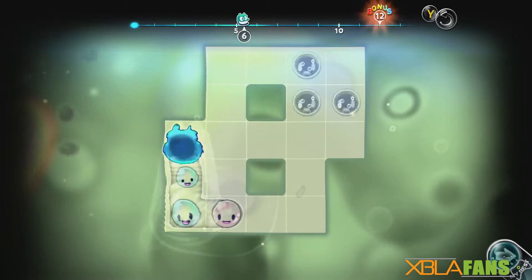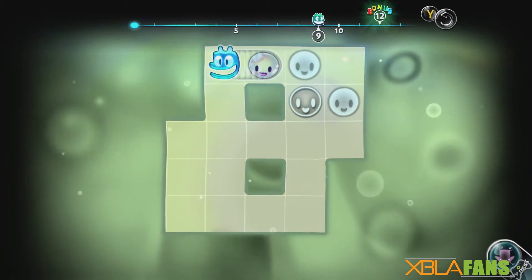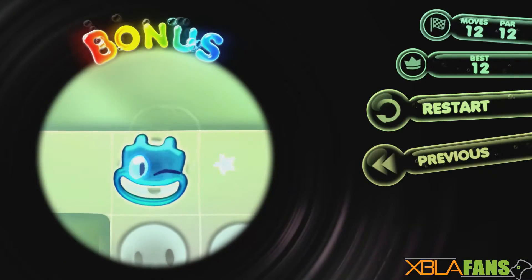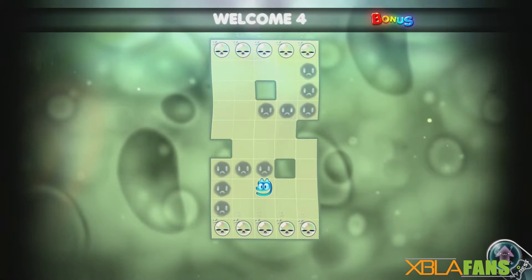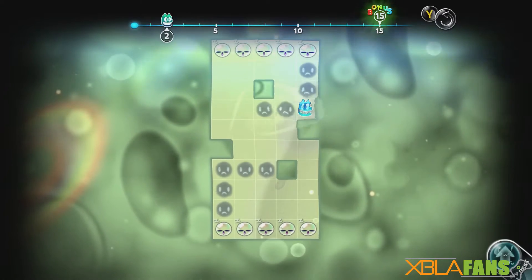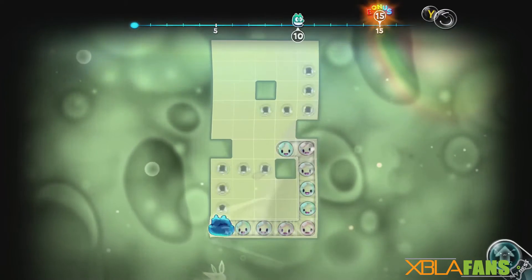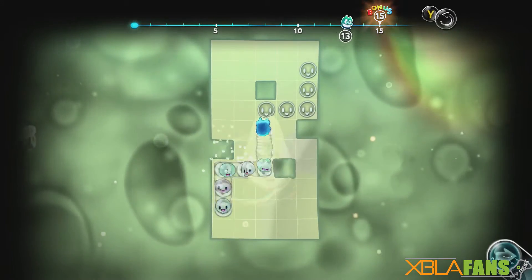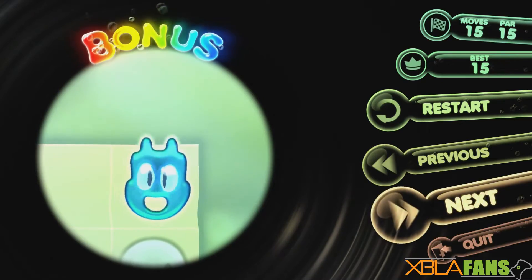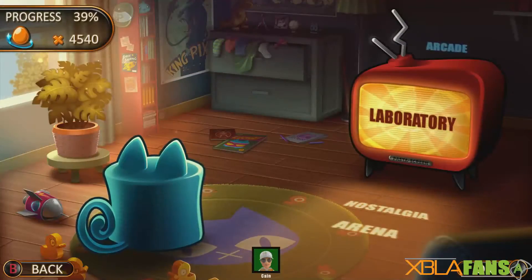Laboratory mode is basically a pure puzzle game at this point — you're just trying to complete the board within the amount of moves you have. You have to collect all the different sleepy things before you can put them on the other slots, and they turn into smiley faces when you get them all. It's pretty simple and I actually like that mode, though I haven't finished it yet.